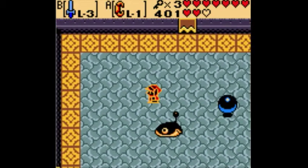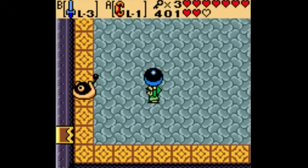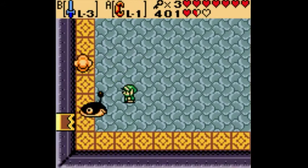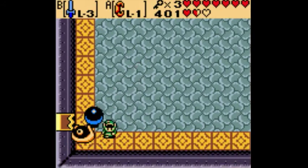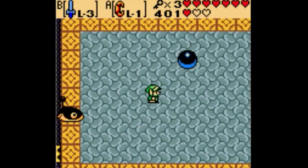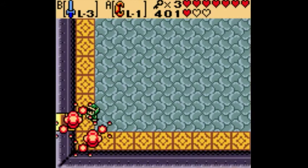This mini-boss — if you've played Link's Awakening, he will be familiar. You gotta hit him five times, I think. The ball does disappear after a while, so watch out for that. And if you can get him in a corner, you can usually hit him a few times. Anyway, that's the end of him.